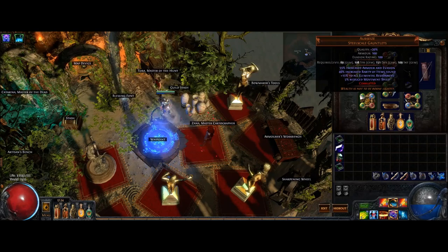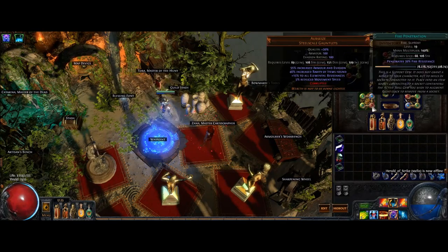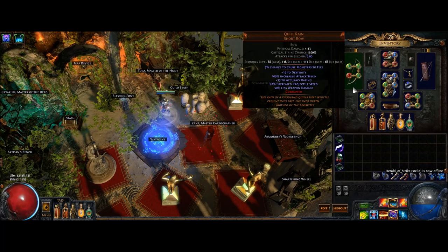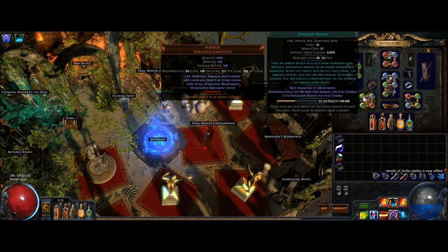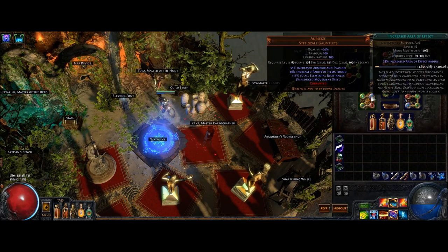I'm using another 4-link for my multi-target setup: Explosive Arrow, Increased Area of Effect, Fire Penetration, and Greater Multiple Projectiles. Due to the high attack speed of Quill Rain, you don't need Faster Attacks. Even with just 4 links, the damage of Explosive Arrow is very high. Increased Area of Effect causes the area to overlap, causing very fatal explosions and killing whole mob groups in a single explosion.